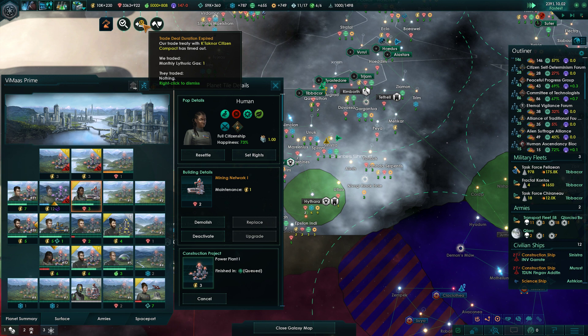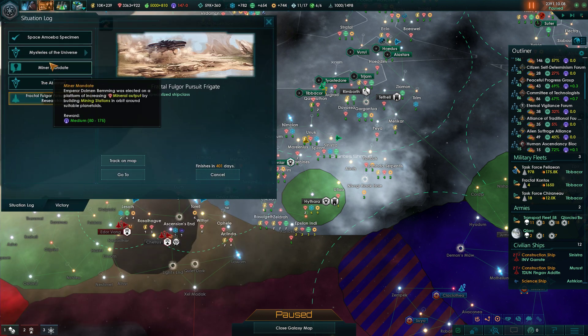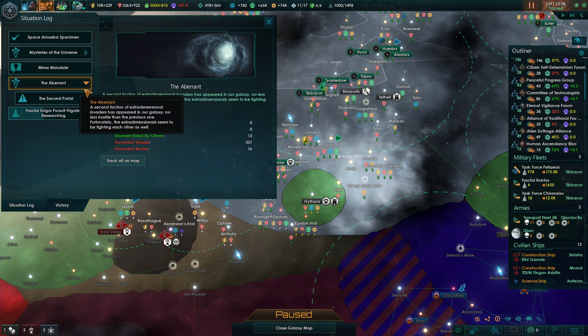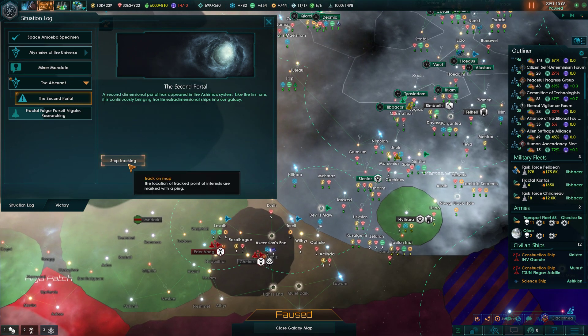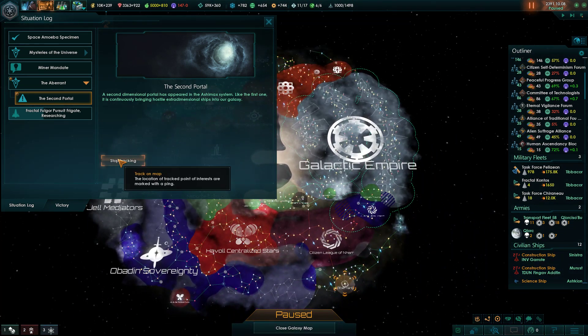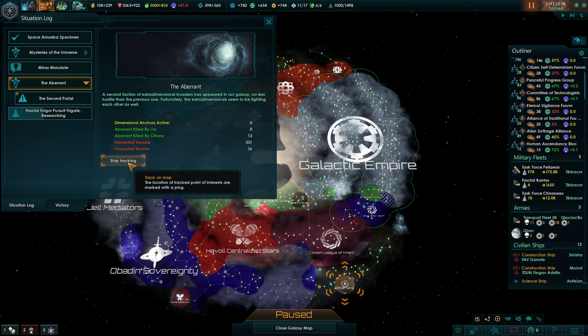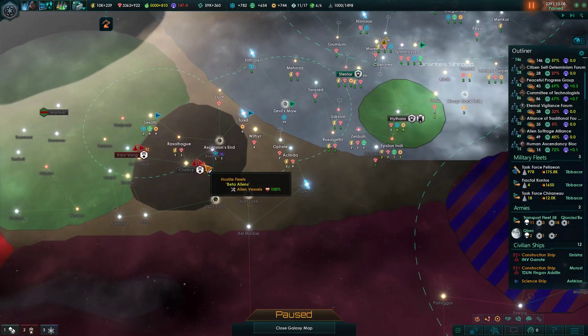Trade deal expiration - sure. Debris has been analyzed, we didn't get any more tech out of it but we got a little research points, so that's fine. Looking at our situation log - the Aberrant killed by others, killed by: zero killed by us. Assuming this just shows the Aberrant there. Maybe I need to attack these guys to work on that.